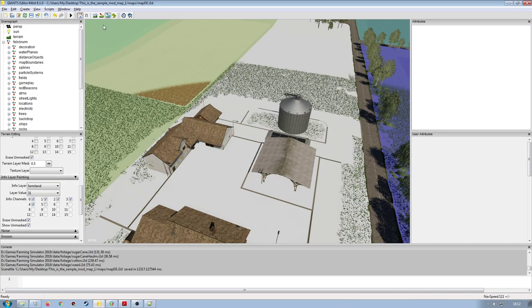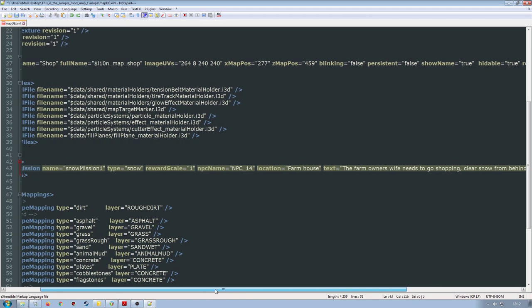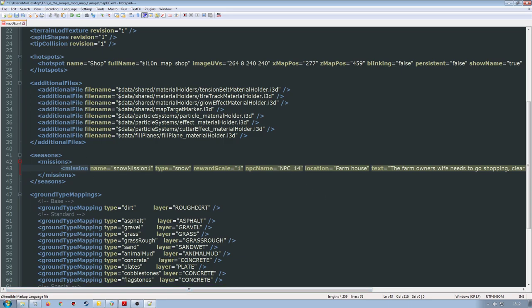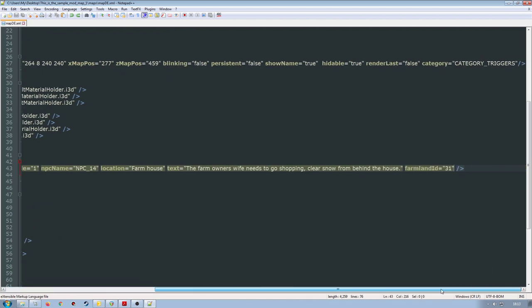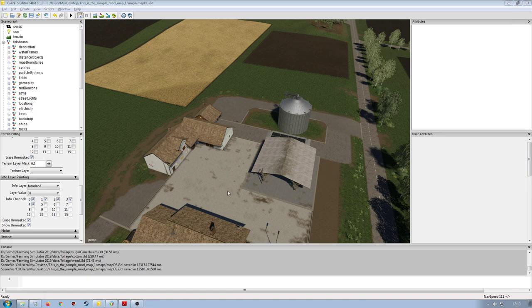Save the XML again to make sure everything is updated. Take a screenshot or pause the video to capture that information. Enter your appropriate text, mission name, and whatever else you need for your particular snow mission. Then I'll pause and quickly go into game to have a look at the actual snow mission itself. In game I have a tractor and trailer, wheel loader and bucket, and also a tractor with the snow plow and salt spreader from Realismus Modding's seasons mod.